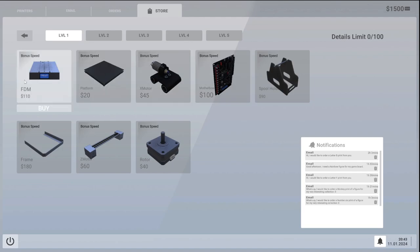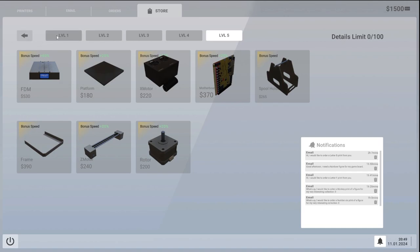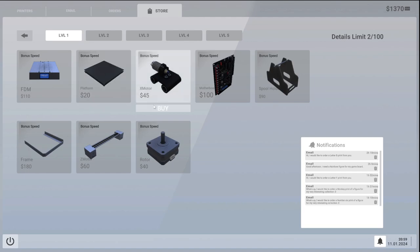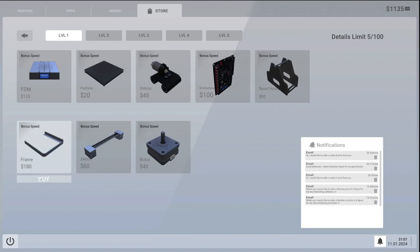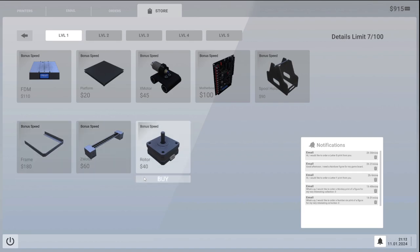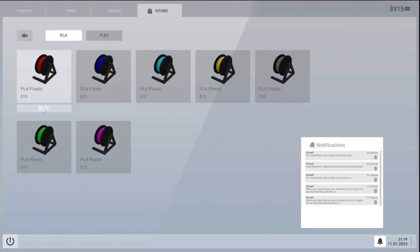This is level two, I guess we just have to order all these bits. I assume this is what we have to do — buy these bits. There's no tutorial to say 'this is what you have to do to start off with,' so I found it a little bit difficult. But I assume that's what we have to do. There's the plastics — I'll buy some red ones.